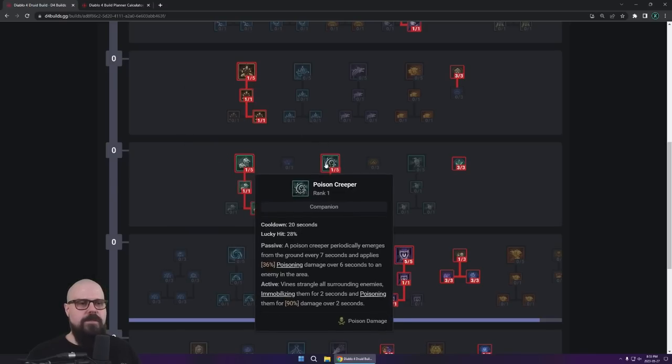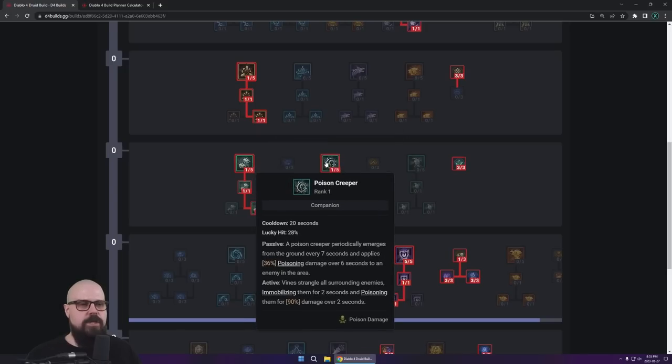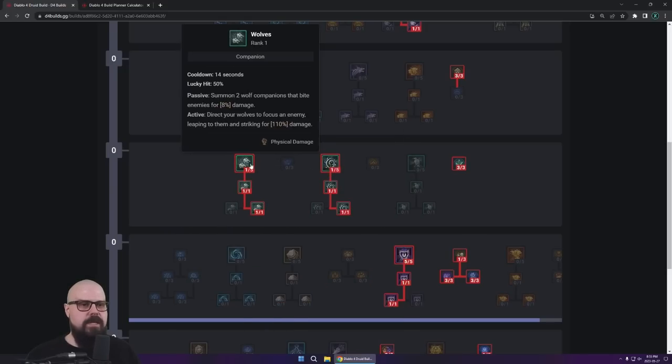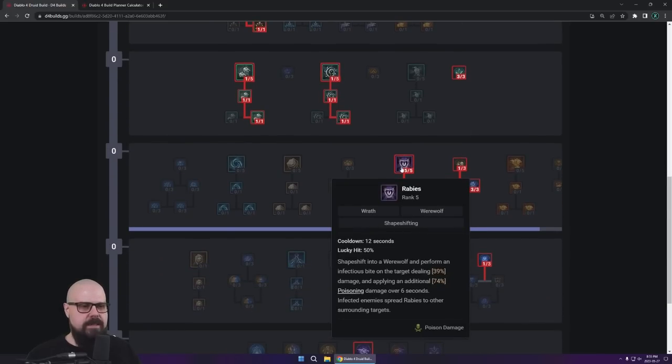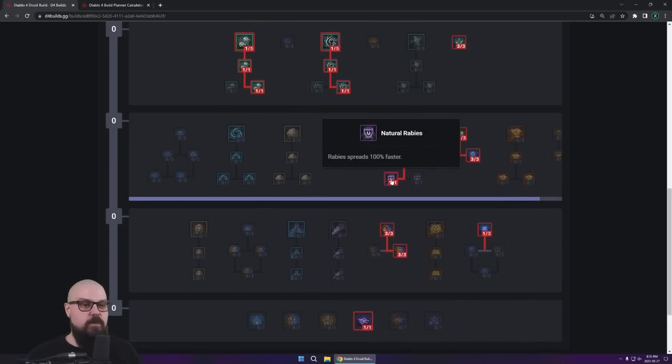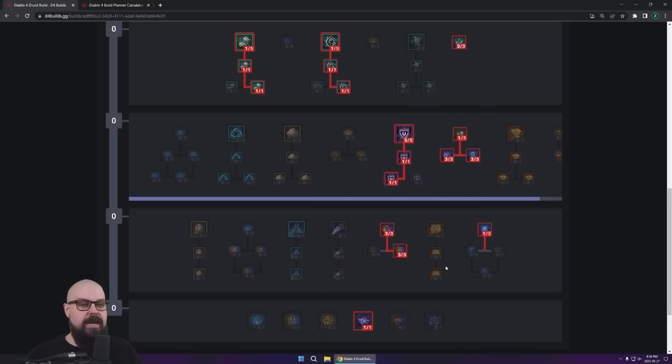You're going to get Poison Creeper and Wolves, which is going to help you dish out that poison. It's going to have extra duration and do an insane amount of damage. Even with one point, it's going to be really, really good. You're going to have your Wolves. You're going to have your Rabies — sorry if I'm mispronouncing that, English is not my first language. Rabies is going to be your main Poison ability, spreading at an insane speed. It's a 12-second CD.